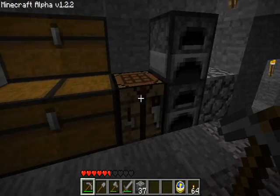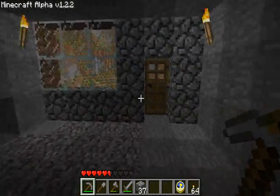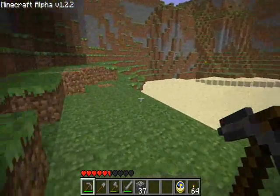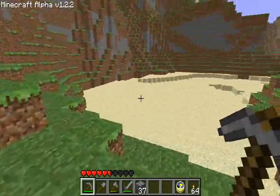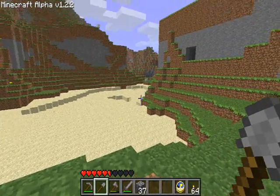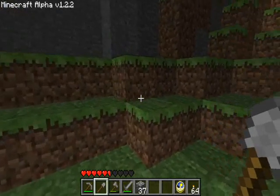Welcome to another Minecraft adventure. It looks like I don't have any food to heal my heart, so I think what I should start doing is make myself a more renewable source of food. For some reason, I don't seem to get a lot of animals spawning in this valley here. I think what I could do is make this area a lot more grass and a lot less sand, so I'm going to start working on that.